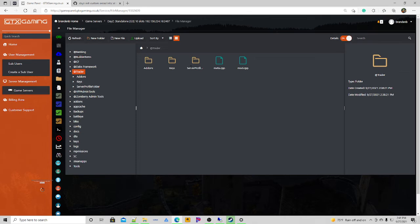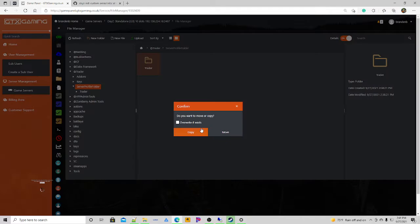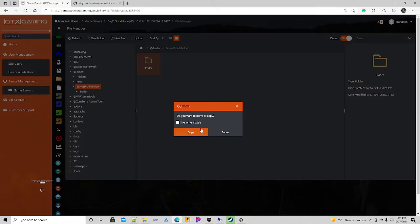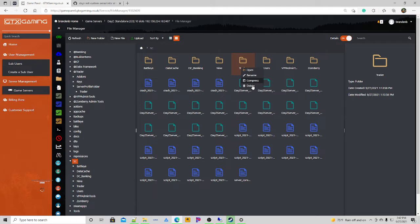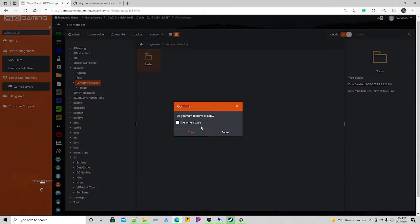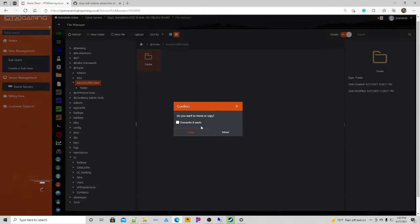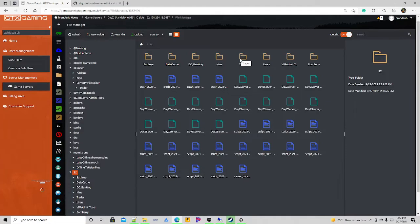With the trader installed, you'll go to File Manager and see the mod folder — at-trader — double-click it, you'll see Server Profiles, double-click that, and you'll see a folder named 'trader'. Drag that to your SC folder and copy it. Go ahead to your SC and you'll see the trader folder is there.